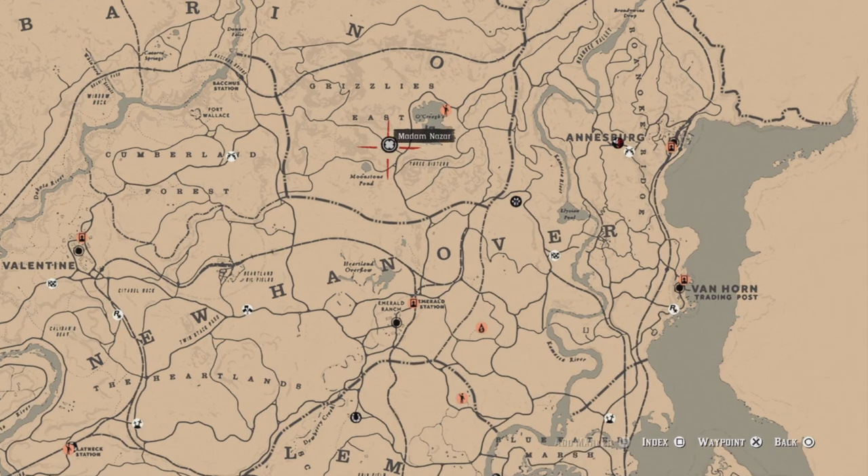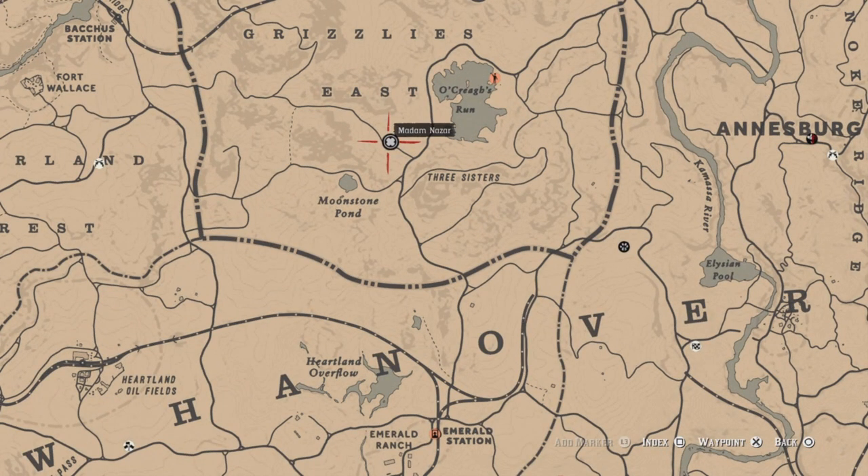That's it for today. Madam Nazar is going to be located up near Grizzlies Run, and the nearest fast travel is Emerald Station. Good luck on your dailies, and I'll see you later.